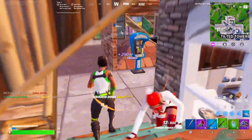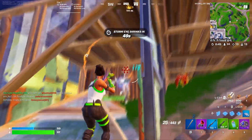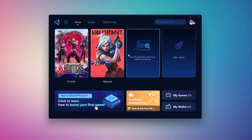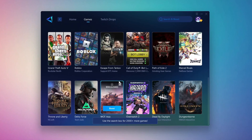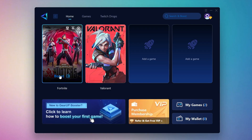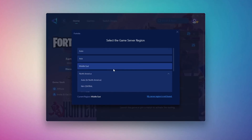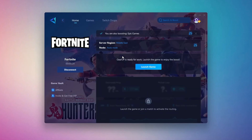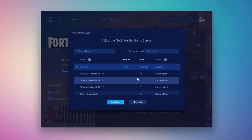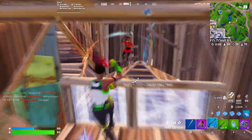GearUp Booster is a reliable tool that can help you get more stable ping while gaming. Download it from the official GearUp Booster website using the link in the description, install it, and open the interface. Log in using your Facebook or Google account. On the Home tab, select the game you want to boost and click the Boost button — GearUp will begin optimizing your connection and recommend the best server. Choose the nearest server region to your location for the best connection. You can let GearUp automatically select the best option for the most stable results. Then close the setup window and launch your game directly from GearUp Booster. This helps reduce ping, improve stability, and make your overall gameplay smoother.